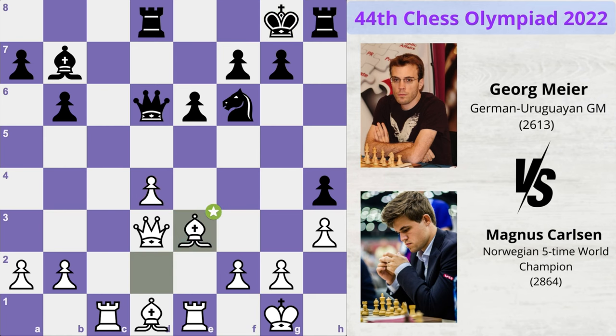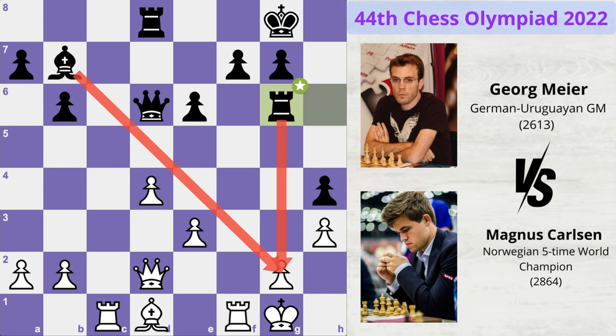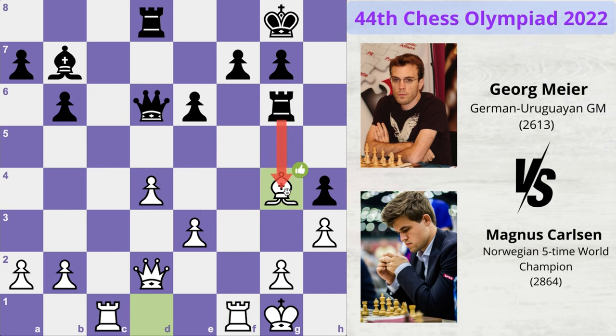Magnus plays bishop to e3 and Meyer attacks the bishop. Magnus plays queen to d2, knight takes bishop, pawn takes knight, and now finally rook to h6 — preparing to come to the g6 square and put a lot of pressure on the g2 pawn. Magnus realizes this threat and plays rook to f1. Rook to g6 and now bishop to g4, blocking this attack of the rook.